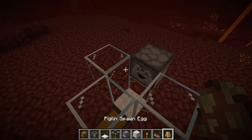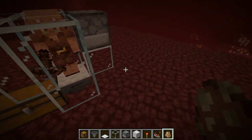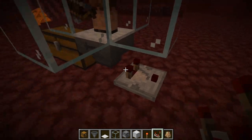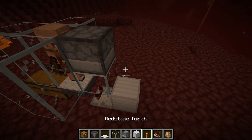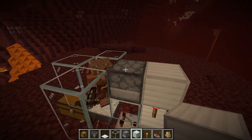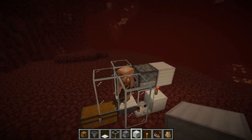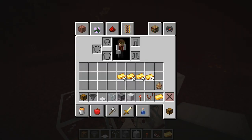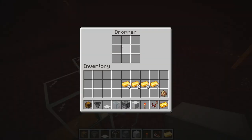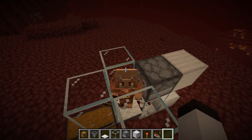Now let's get a piglin in here. There we go — he can't get out of there. What you want to do is take a comparator off of the hopper with a block on top, a redstone torch, and another block. You hear a click — that means the dropper's activated. Now this is fully automatic and ready to go. If we take a piece of gold and throw it in, it would start the process up. So let's populate the dropper with about eight pieces of gold.